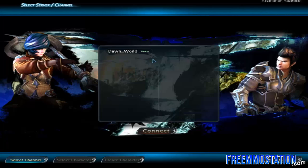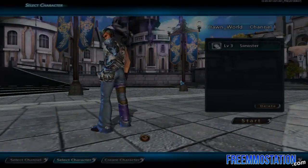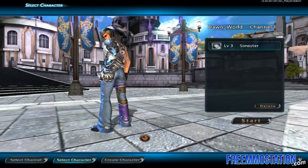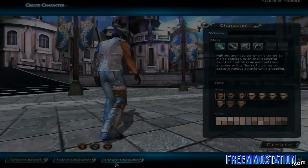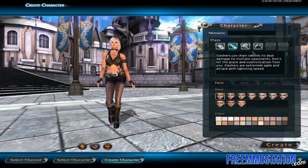Today we're going to go into the server of Dawnworld, because that is the only server, and we're going to go to Channel 1. I have already made a character and played a little bit to check out the game. So let's create a character — we'll go back on my level 3 and check it out. We have 4 classes: the Fighter, the Slashers, the Priests, and the Mage.